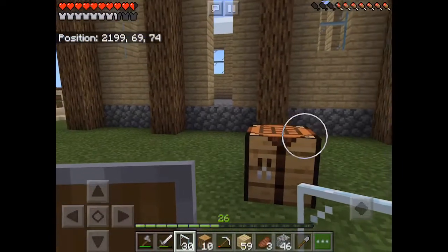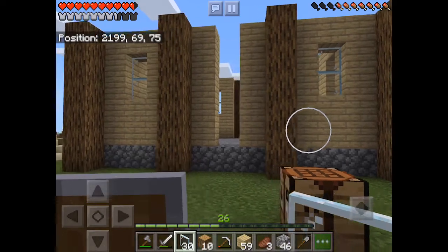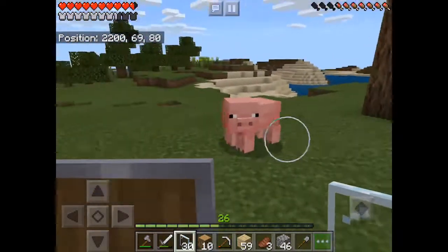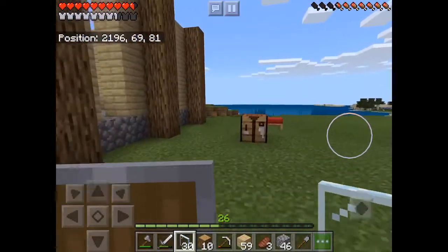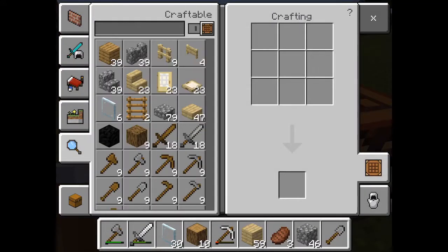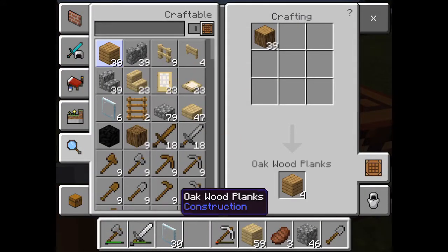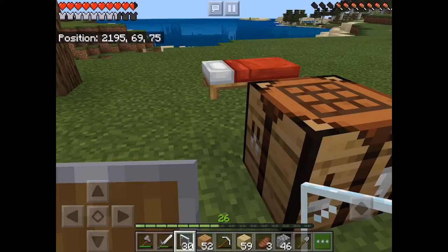Things are coming along really well — I'm actually super excited about it. Let's get a side view. Look at this beautiful thing coming along. Now let's go ahead and throw some flooring in there. For the floor, we're going to go with oak wood planks just to change the color up a little bit. I prefer dark oak wood planks but I don't have that, so I'm going to just utilize what I have at the moment — maybe change things up later on.